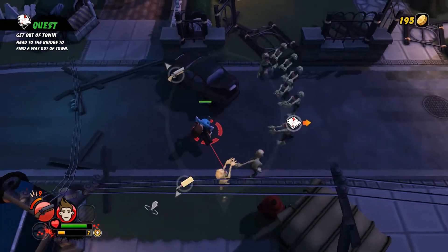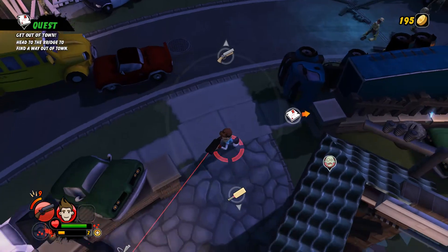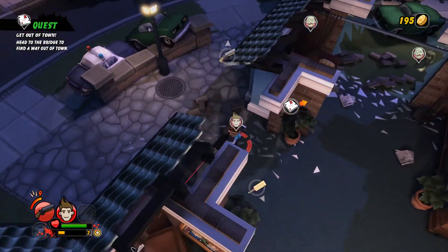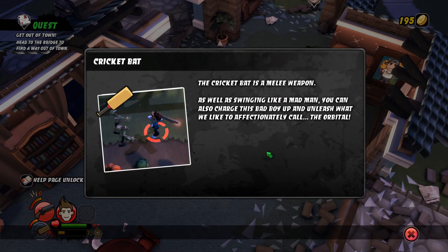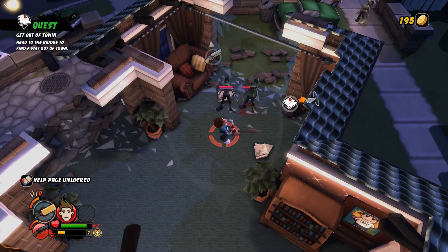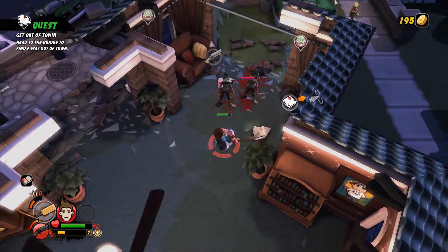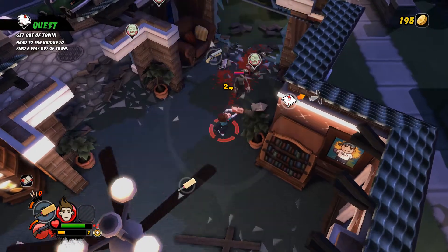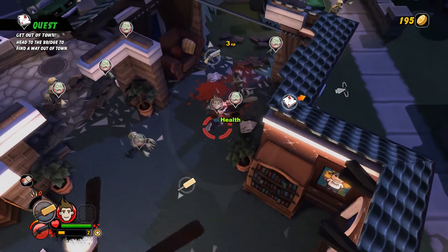I keep pressing Shift because I want to run a little bit faster, but it doesn't quite work that way. Yes, we have the cricket bat. Now you can either hit them as normal - but it's got to be said this guy hits like my sister. He swings the bat like my sister and he's having about the same effect.